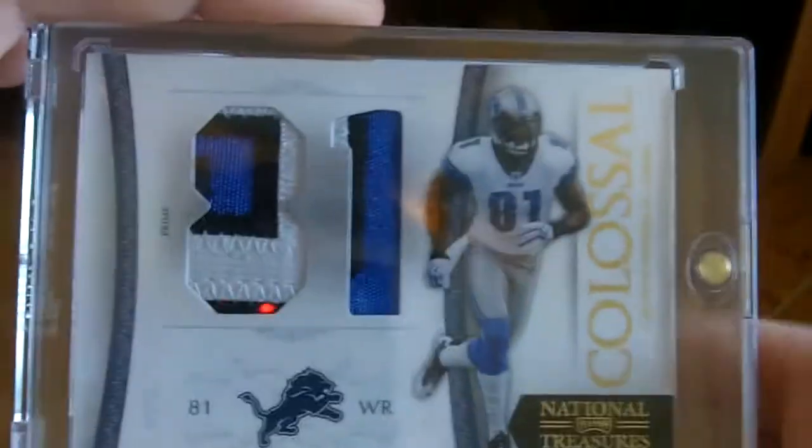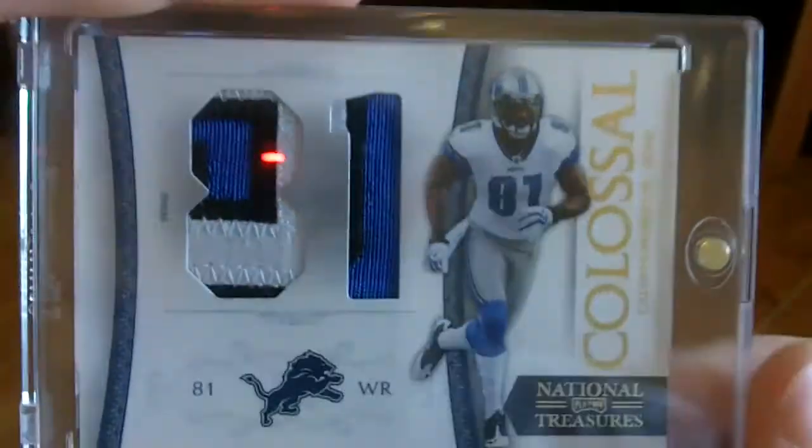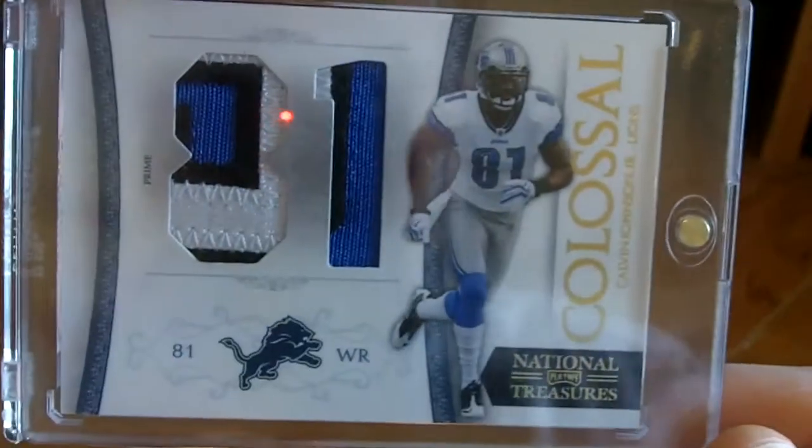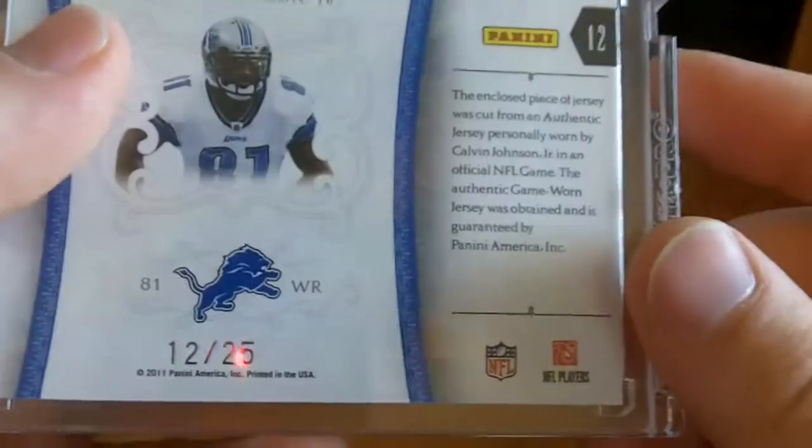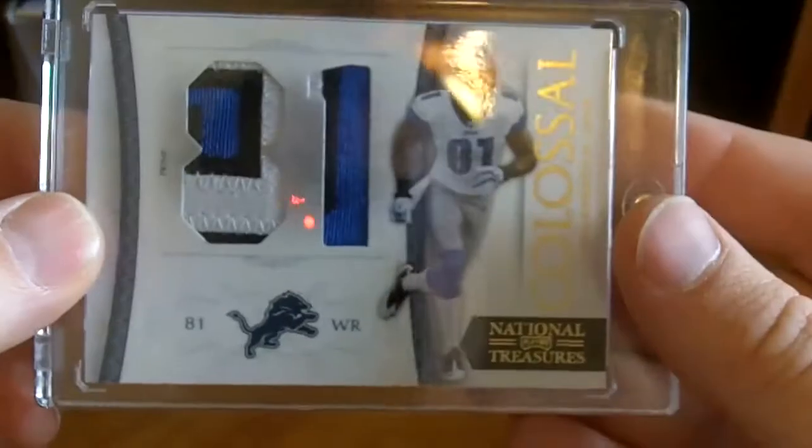There was a guy there — just a customer like the rest of us walking around — who had done a case of Treasures, and I bought this off of him: a colossal jumbo patch of Calvin Johnson for the PC. Pretty sick — it's like a nameplate, I believe — numbered 12 out of 25. Pretty sweet card.